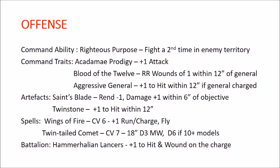Wings of Fire is also a really strong spell — adding plus one to run and charge and making a unit fly is very good. The Twin Stone and Aggressive General depend on what factions you're playing; in Free Guild they feel redundant, so I've been going with other options. The Saint's Blade is situational depending on your general. Personally I think the Armor of Malice is generally better. The Hammerhal Lancers battalion is my favorite thing to do with this city — I don't see myself ever building a Hammerhal list without running it. I think it's probably the optimal way to run Hammerhal.